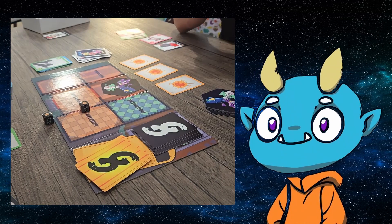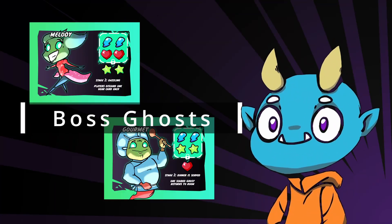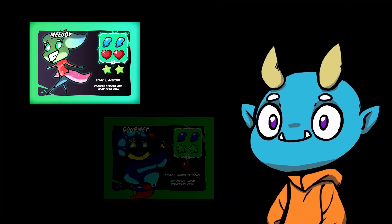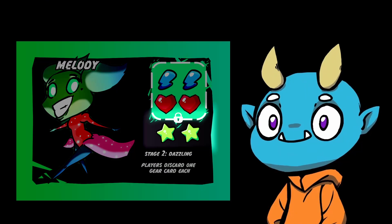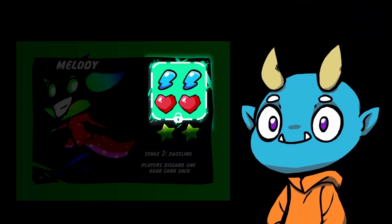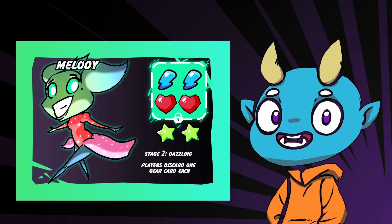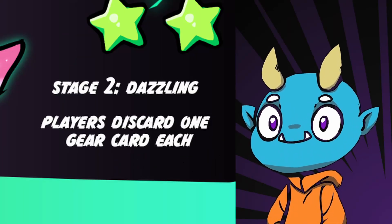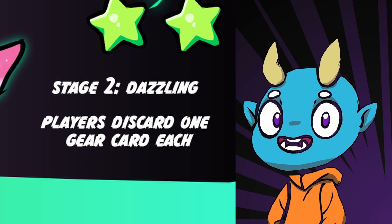Now that you know how to play Ghost Getters, I'll explain unique cards and extra ways to play the game. Starting with the boss ghosts — the game comes with two boss ghosts, Gourmet and Melody. Boss ghosts are a bit harder to scare than other ghosts. Players match the lower fears to unlock the rest of the boss ghost's fears. Once the boss ghost's fears are unlocked, they activate their second stage. I'll use Melody as an example — once she goes into her second stage, all players discard a gear card.